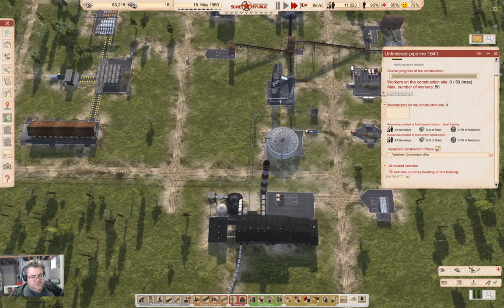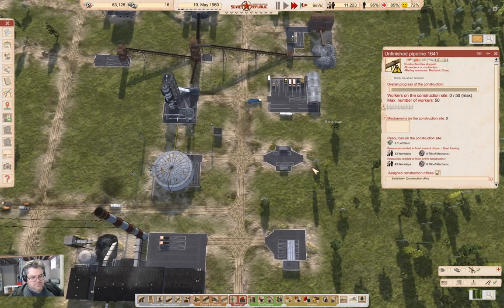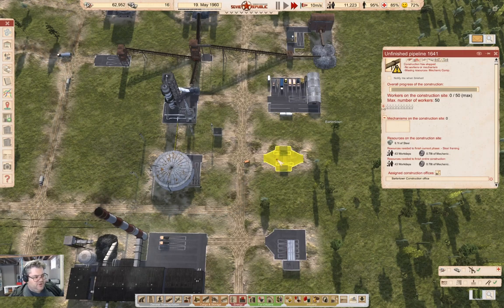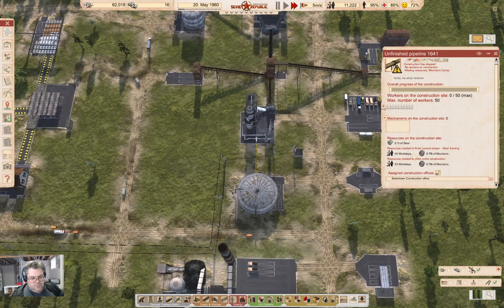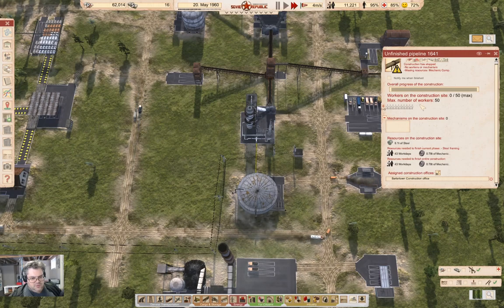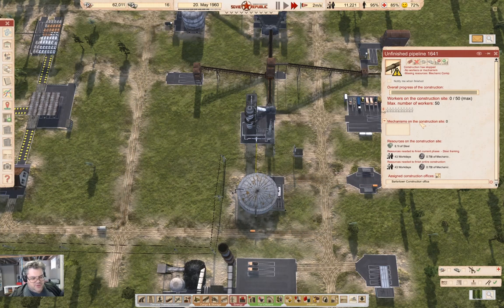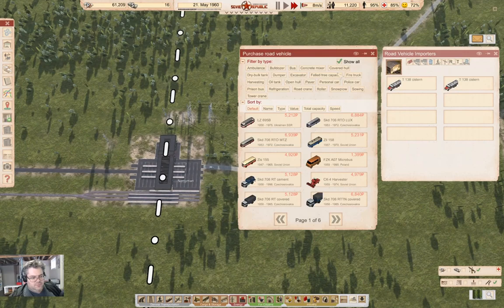We are actually getting some stuff to build the pipe, so we have actual construction happening - this is all sorts of excellent. We're going to get mechanical stuff next. We aren't actually... we need workers as well. But we definitely have mechanisms on site. What are we missing? We need a bus. So we're going to buy a bus - we'll grab a microbus.